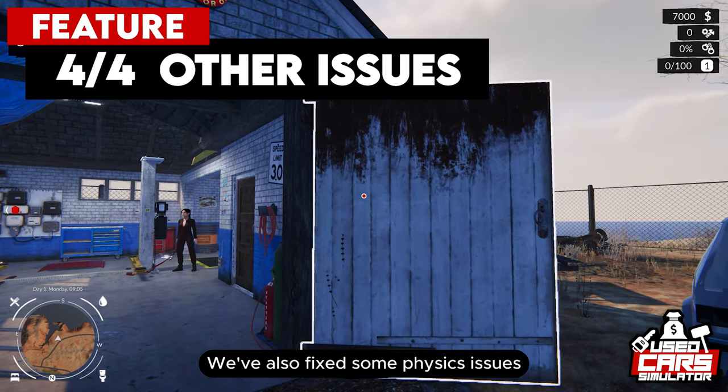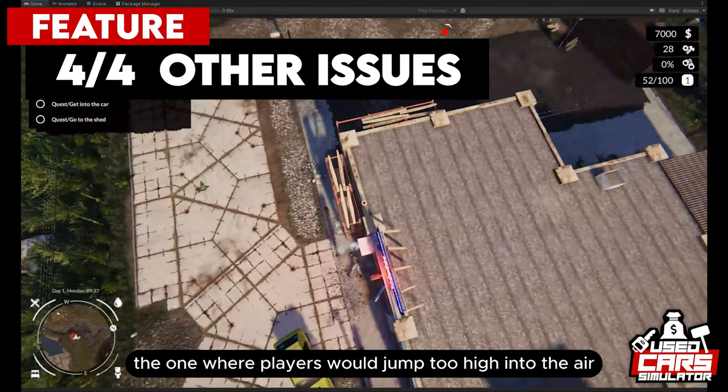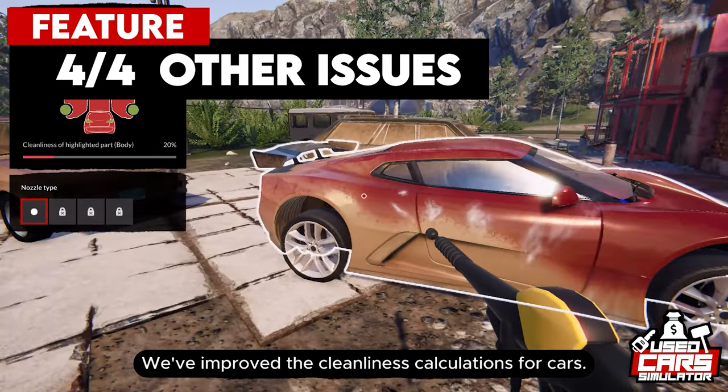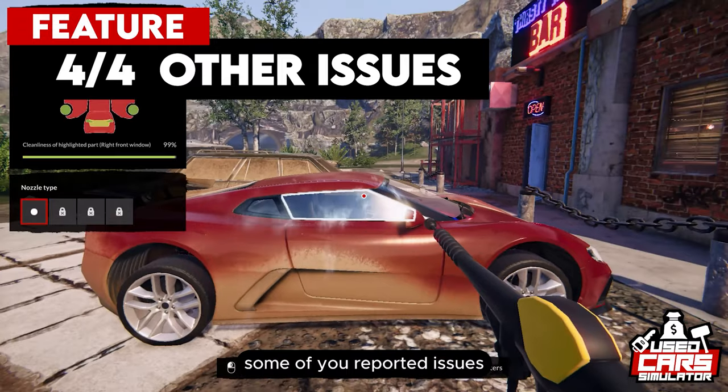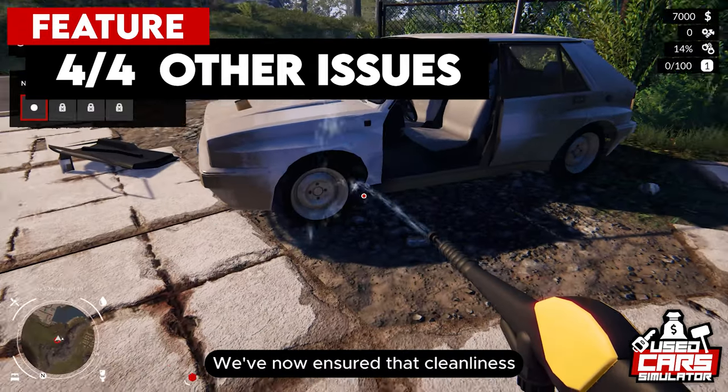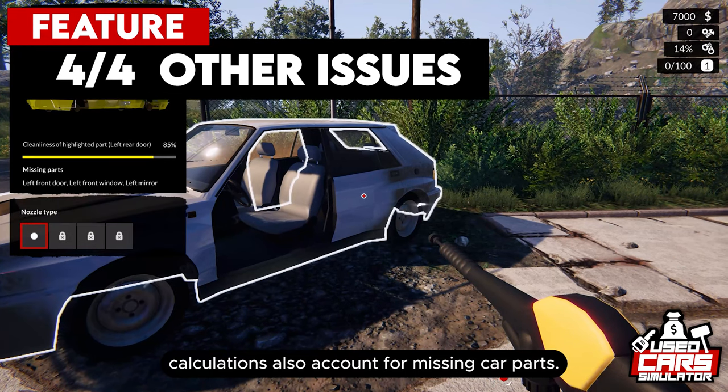We've also fixed some physics issues, like the one where players would jump too high into the air even when they didn't want to. We've improved the cleanliness calculations for cars — we know that in the demo version some of you reported issues where the calculations weren't always accurate. We've now ensured that cleanliness calculations also account for missing car parts.